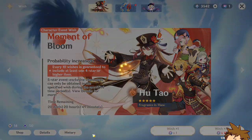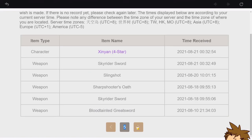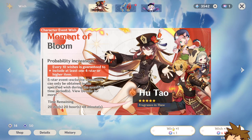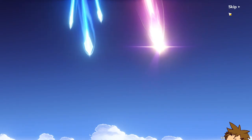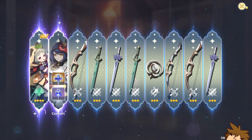It's obviously not going to be the guaranteed banner character because I think we got Ayaka last time — yeah, we got Ayaka. So now we're just going to use our pulls and hope for the best. This first multi brings us to 73. We got Kujo Sara and... we got Sayu!